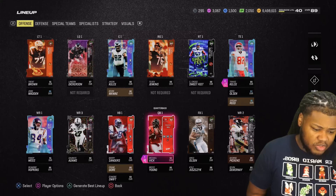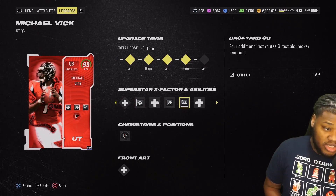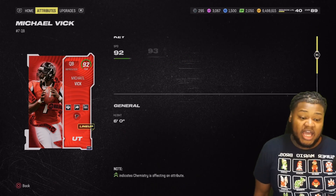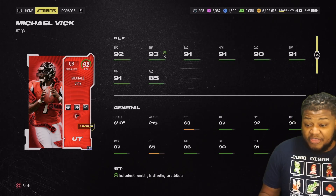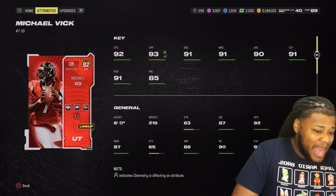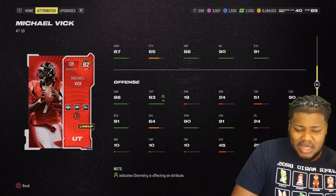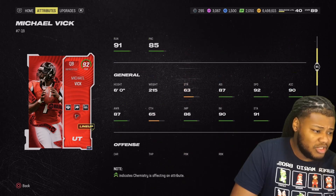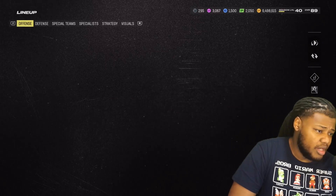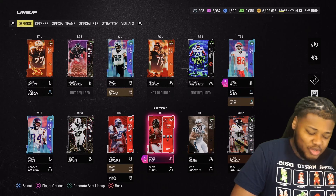Michael Vick — we got him right before his max. We keep him with Gift Wrap, Gunslinger, and Backyard QB. Let's look at the Michael Vick card: 92 speed, 93 throw power because we got the plus two throw power strat. Accuracy is nice, play action is nice — the dude is amazing. He's gonna miss some throws but everybody's gonna miss some throws. I tried Safi Lee at quarterback and holy hell, it's tough to go back to Vick.